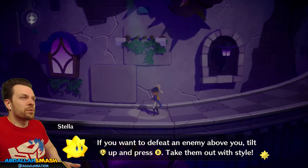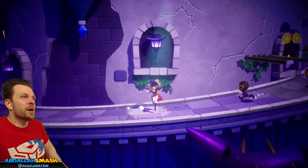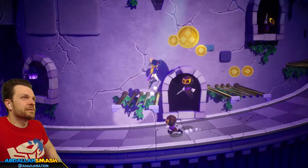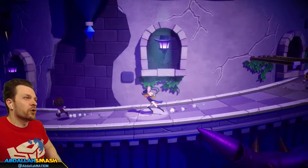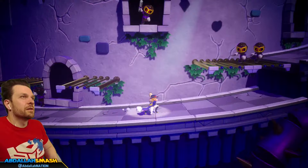If you want to defeat an enemy above you, press up and B and take him out with style. Oh, thank you — you could have told me that earlier! It's like an uppercut. So I can combo like Bayonetta — I guess it's kind of cool. She doesn't double jump, okay that's fine. Get back here — absolutely not. Is this like infinite? But I'm not getting paid, so don't do it. That's kind of cool.